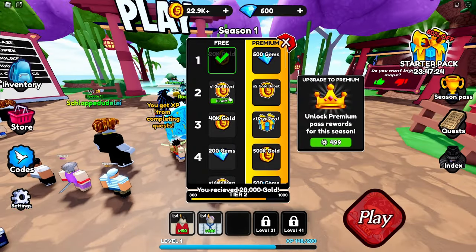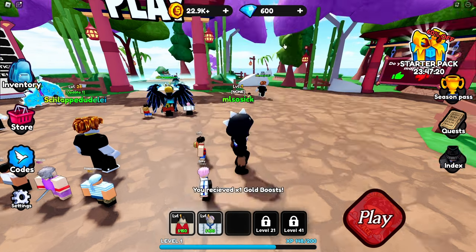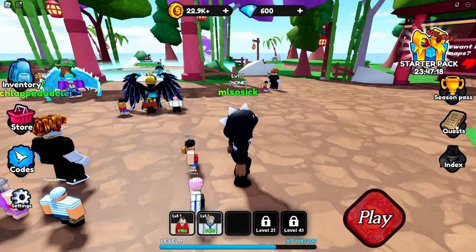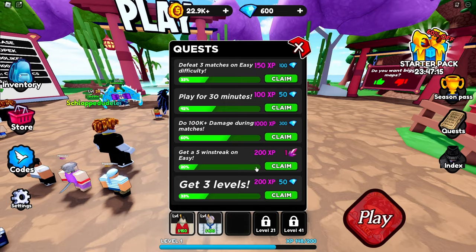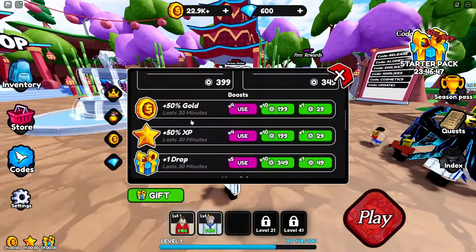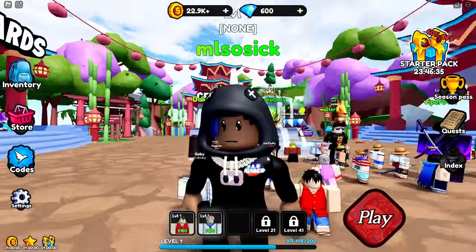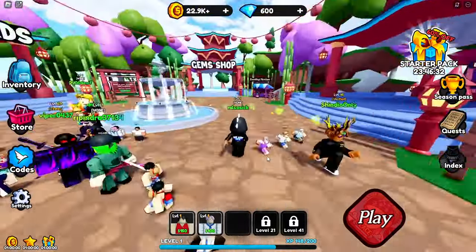We have a season pass and you get even more — I've got 22,000 coins. There are some codes to use: 50% gold, 50% XP, and plus one drops for an hour. We're gonna be using that.